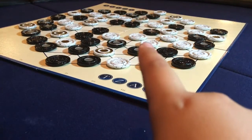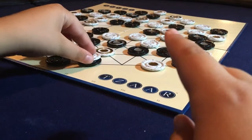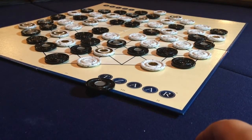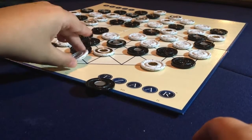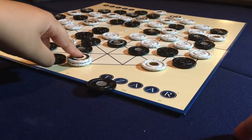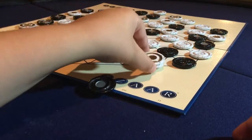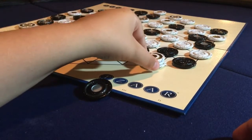Each player takes 1 turn, but 1 turn equals 2 moves. The first move, you must always capture. The second move, you have 3 options: you may either capture again, stack, or pass. You will always have to move in a straight line — you are never able to move diagonally. You are allowed to skip over empty spaces, but not over pieces.